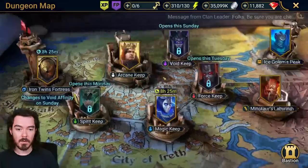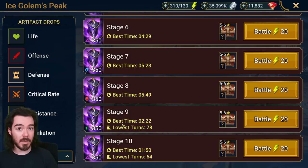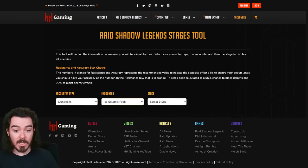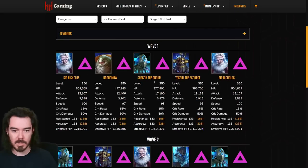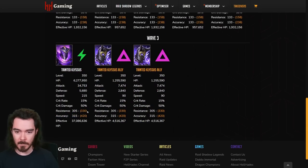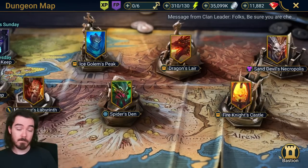Another thing to consider: Ice Golem Hard Stage 9 is Spirit Affinity, which is the weak affinity for Artak, Elva, and Oella who are all magic. That will make your survivability stats and accuracy requirements much easier — you take less damage and he can weak hit. So Stage 9 Hard with the same team should be much, much easier than Stage 10.